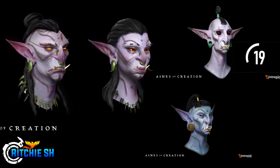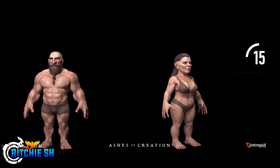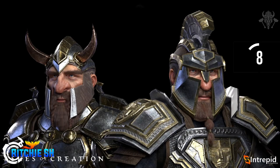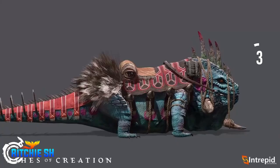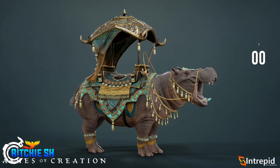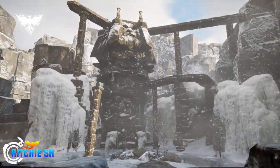Character art gives us our first look at the Vek orcs. Then there are a couple of Renkai T-poses, a Nikua dwarf, a Dunir male and female dwarf, and some updated Dunir in tier 5 in-game achievable armor. The Kaelar human model is updated as well, and we see some new cosmetic armors, the Salt Spine cosmetic mount, some fire foxes, and a hippo which is also an in-game achievable mount.